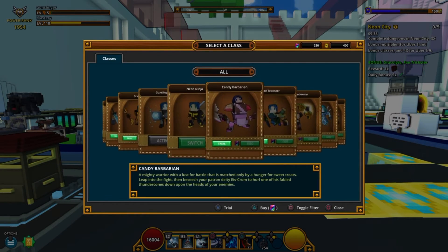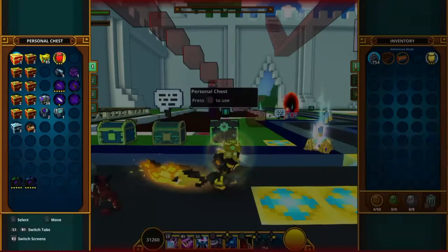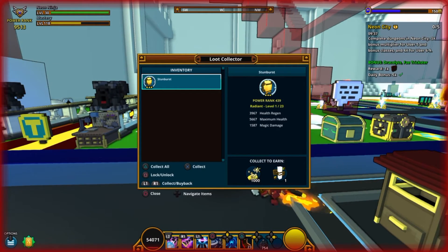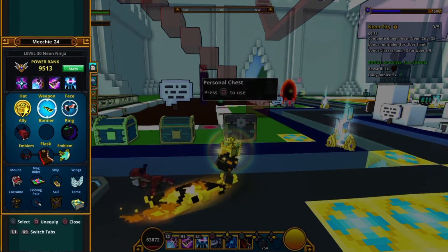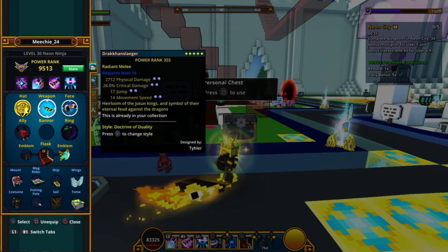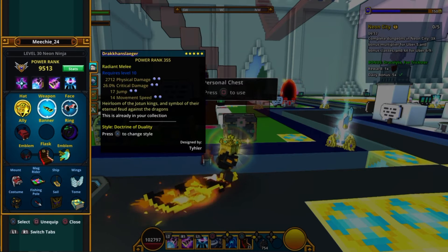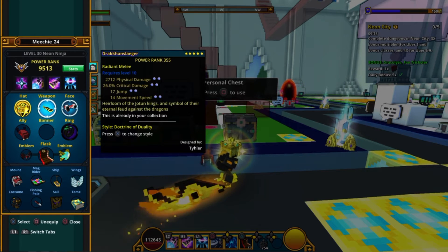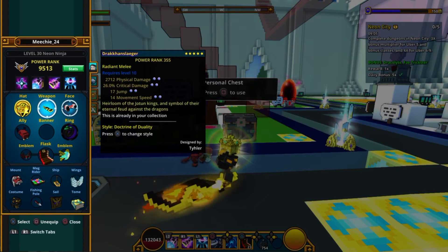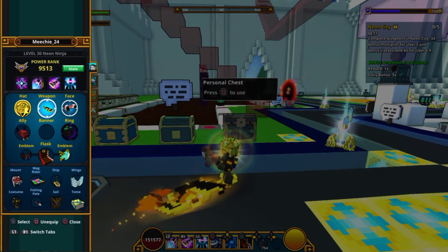I'm actually glad that they put the mechanic in where you can purchase your stuff back if you accidentally sell it, because I have messed up — I was really sleepy one day and I accidentally put my radiant sword in the loot collector. I was so upset, because this is a very expensive sword. It's fully pearled out, it's radiant, and I'm soon going to be turning it into stellar. Once I do I'm going to try to get attack speed or critical damage on it.